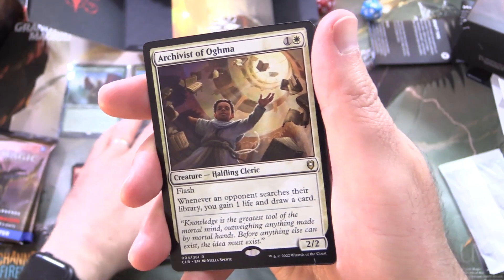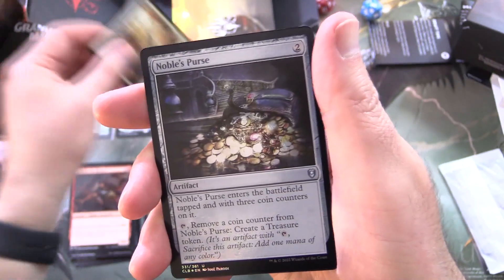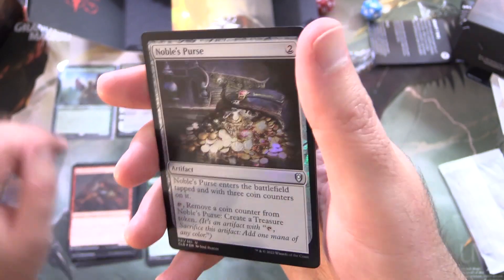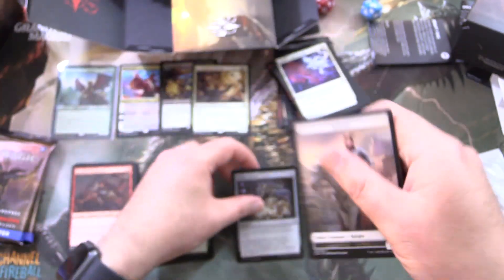That's a pretty crazy pull as well. Archivist of Ogma — I think it's like 10 bucks or something. And a Foil Noble's Purse and Knight Token.